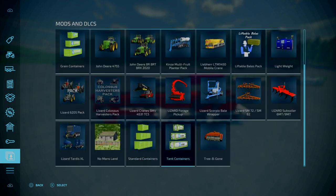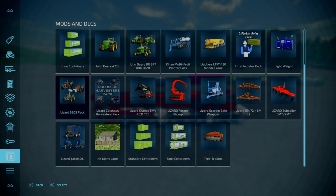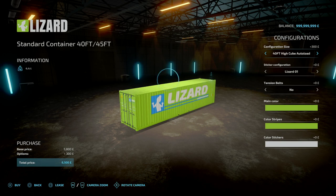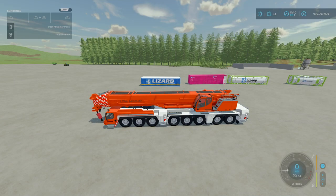So you've got the standard containers, the tank containers, and the grain containers — but only 20, 30, or 40 feet. Not the ones that end in 5s — not 25, 35, or 45s. I've gone and tested, and it works for 20, 30, or 40 feet no matter what the configuration or options you've got. It could be high cube, auto-load, standard — whatever it is, it will work perfectly fine.